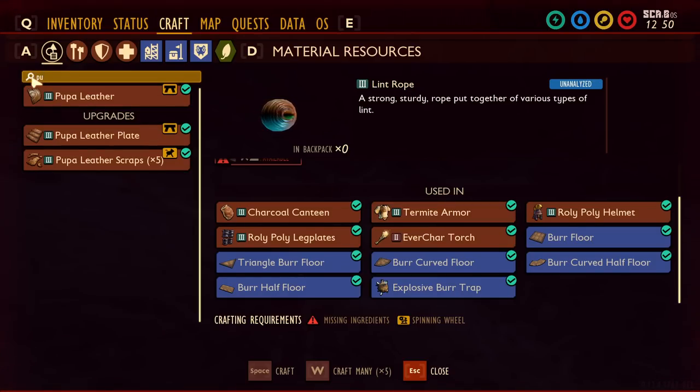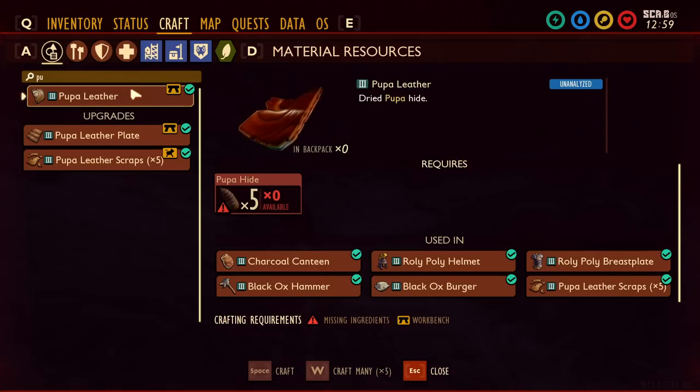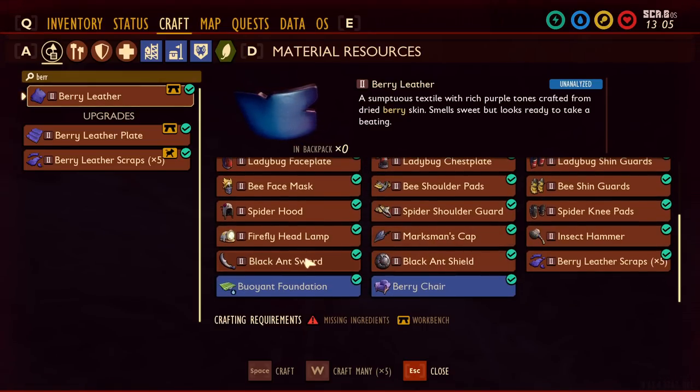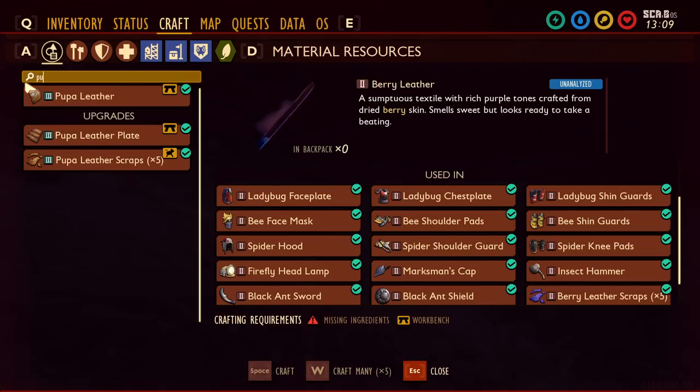Last but not least, the other thing that I think might be in there would be pupil leather. Pupil leather is used in the roly-poly helmet and breastplate, the charcoal canteen, the black ox hammer, the black ox burger, and for upgrading your armors to levels eight and nine. While the pupil leather does have a lot of uses, it could be similar to berry leather, which is used in the ladybug armor, bee armor, spider armor, firefly headlamp, and most of the tier two armors. So having pupil leather incorporated would make sense as well, and the coloring also kind of matches the armor that was shown.